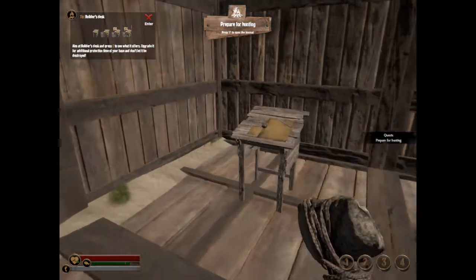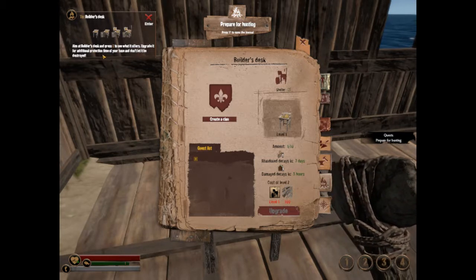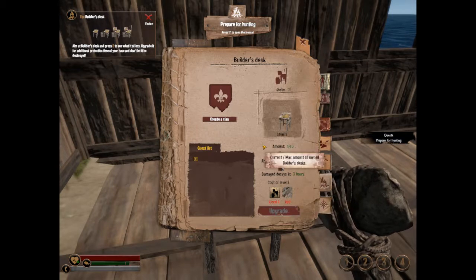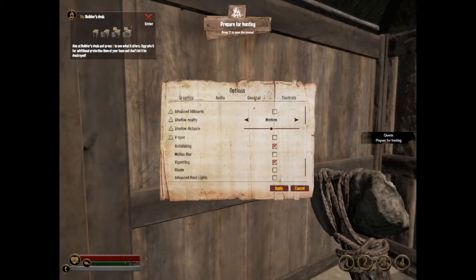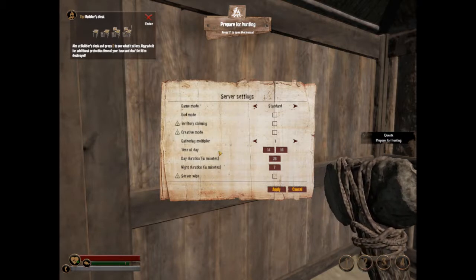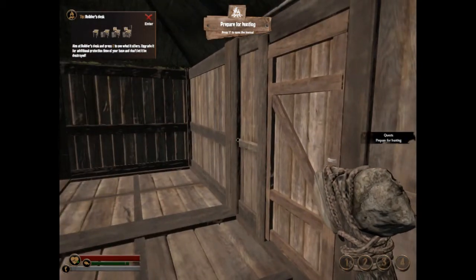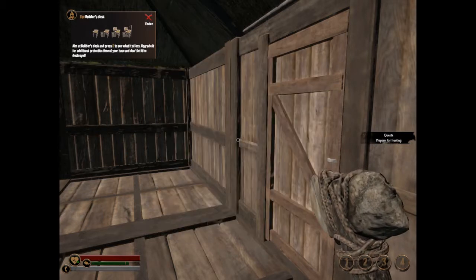So, prepare for hunting. Let's see what it has to offer. Press E to see what offers. Upgrade it for additional protection time of your base — so don't let it be destroyed. This shouldn't matter — I'm on my own server, so it should be okay. Next on my list: craft a bow, make arrows, and make bandages.